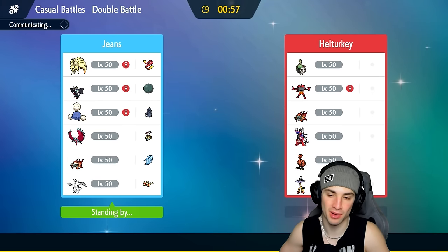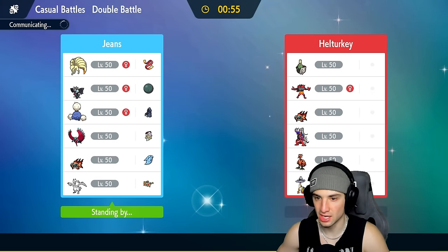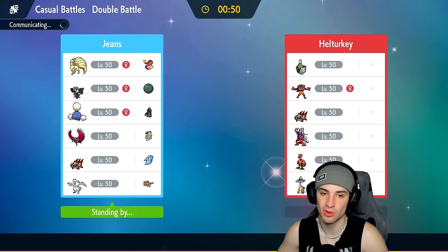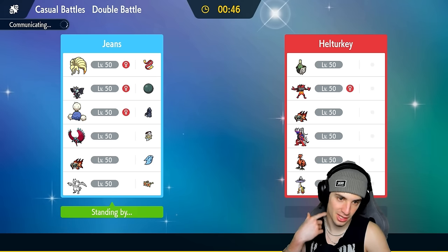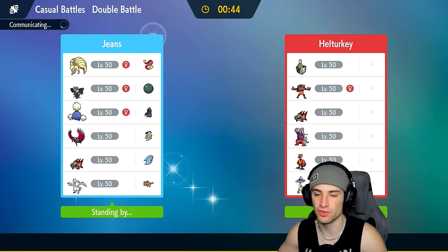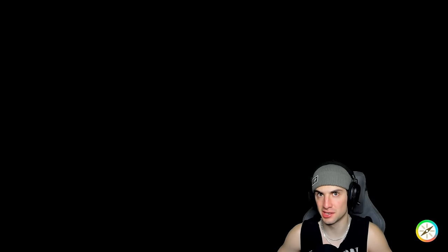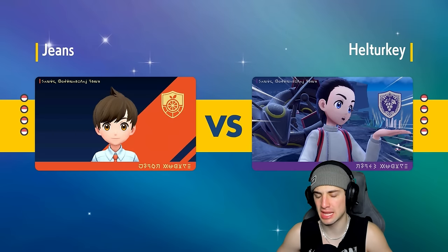They could lead Incineroar, but that's why I want to lead Jumpluff — that Covert Cloak is massive. If they fake out that Pokémon, we're sitting pretty because then I can get off Tailwind, get the Pokémon rolling, and put a few Pokémon to sleep. I'm not going to spam Sleep Powder — I have morals — but Incineroar is actually kind of a tough customer to deal with given the Pokémon I brought.